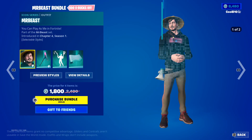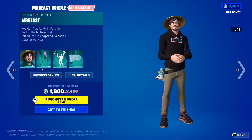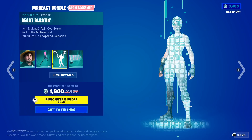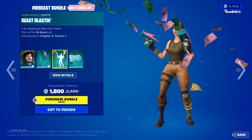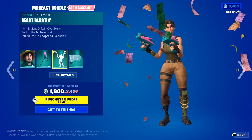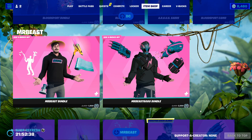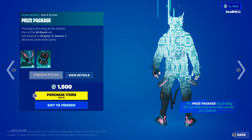Next up we got Mr. Beast — Hat On and Hat Off. Then we got Mr. B Smasher Default, Mr. Beast Basher, and Beast Blasting. Then we got Beast Backdrop.